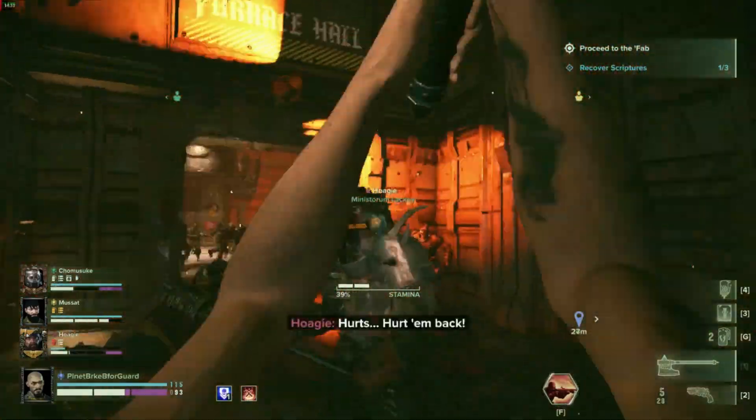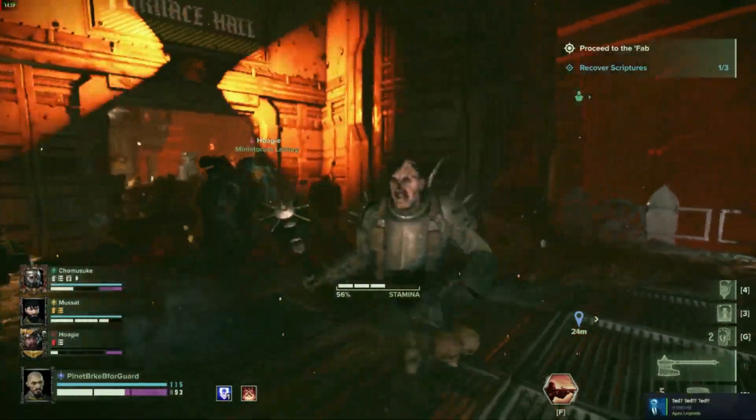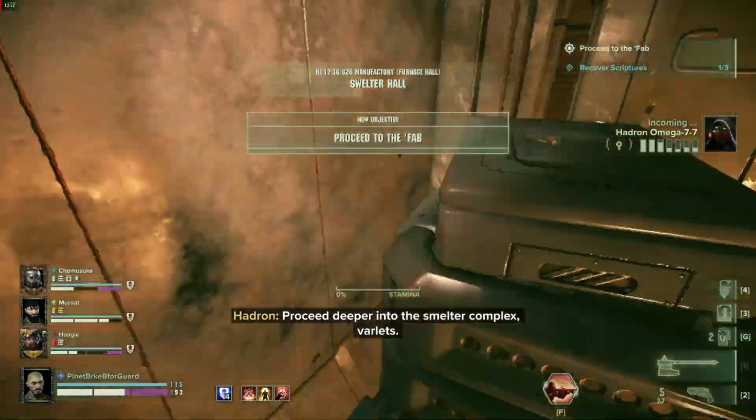Welcome to Smelter Complex HL-17-36. The skull puzzle here is a simple jumping puzzle. Its start is at the second heal station within the level. The puzzle starts at this box next to the heal station.